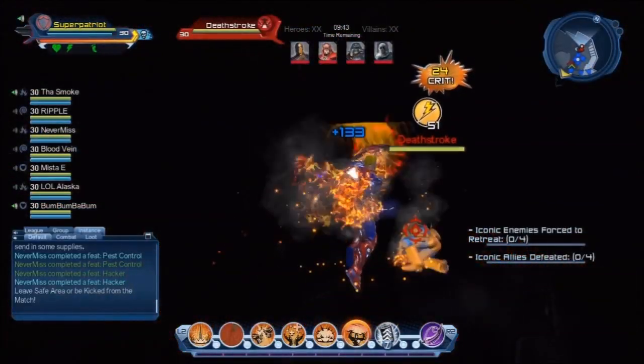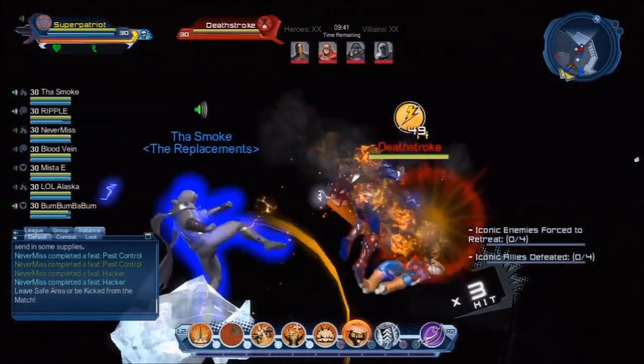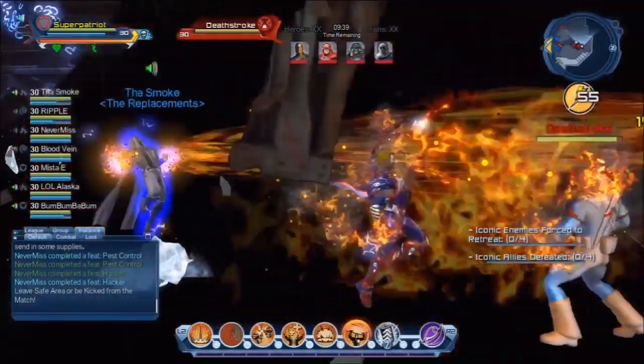The Hall of Doom's first stage consists of a capture and hold, which quickly turns into a deathmatch in the second stage.